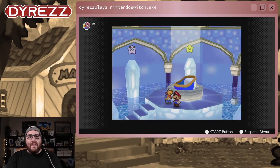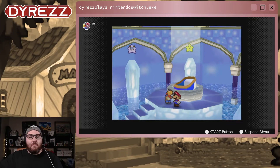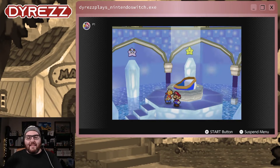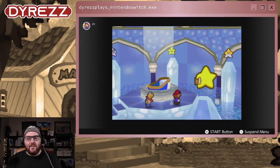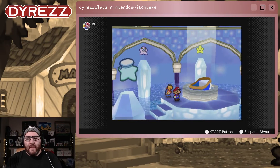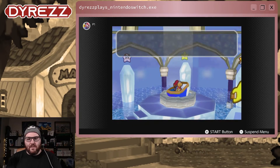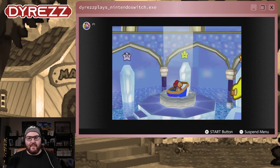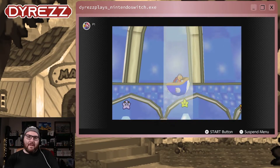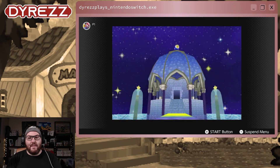Hello everyone, and welcome back to another episode of Paper Mario. In the last episode we had arrived in Star Haven, got our last star spirit power — the Star Beam — and now, once and for all, are we ready to take off? We're going up to Bowser's Castle, which is higher up in the sky, believe it or not.